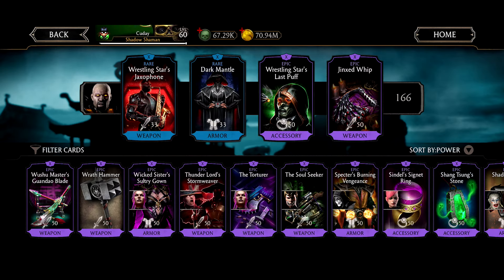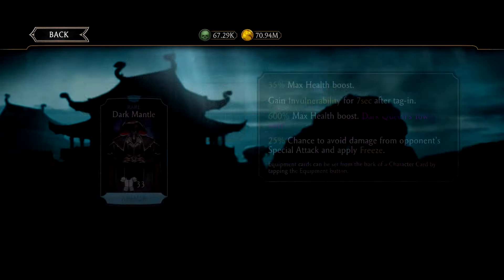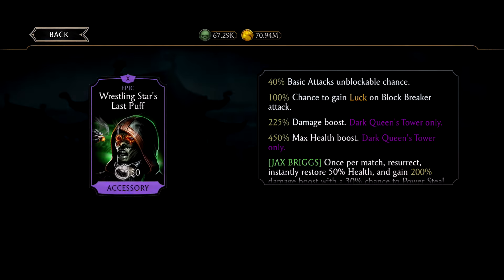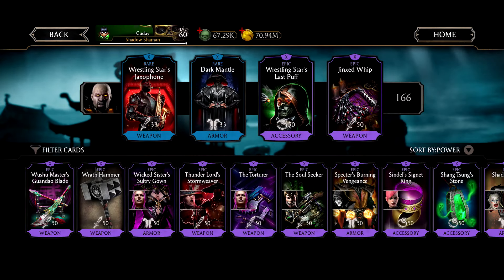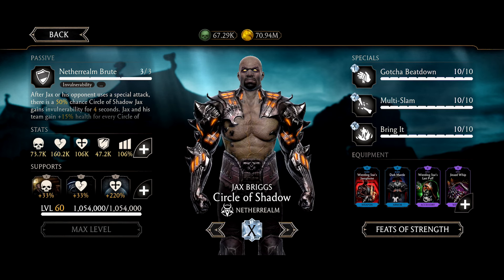Jax Briggs is completely broken right now, and also classic Jax Briggs. With his brutality equipment, it's ridiculous — the amount of damage he does. Compared to Circle Shadows Kung Lao, he actually has a 40% chance for basic attacks to be unblockable, and a 30% chance that all special attacks are unblockable. So in general, that's a 70% chance to do some sort of block breaking, which is ridiculous for this character.